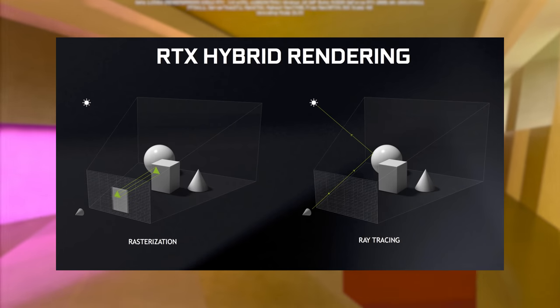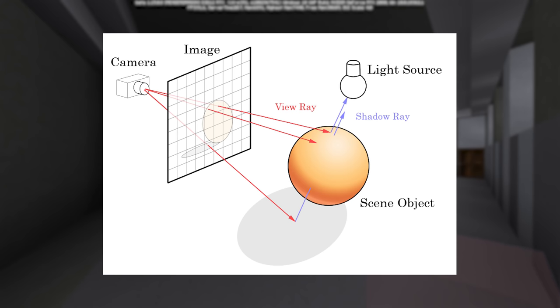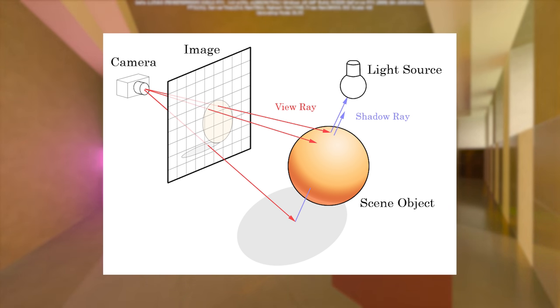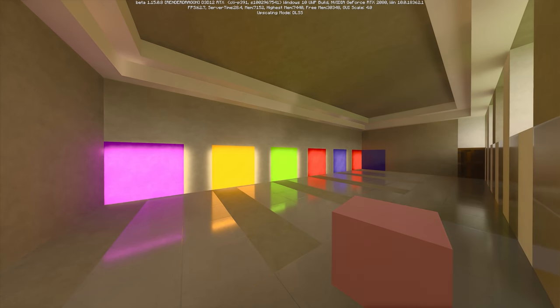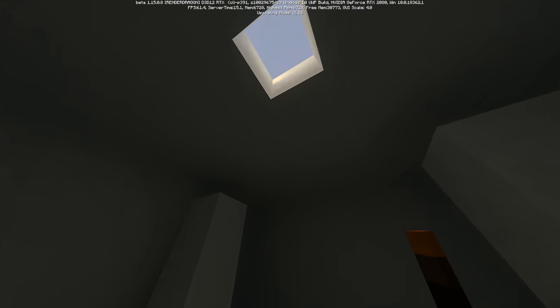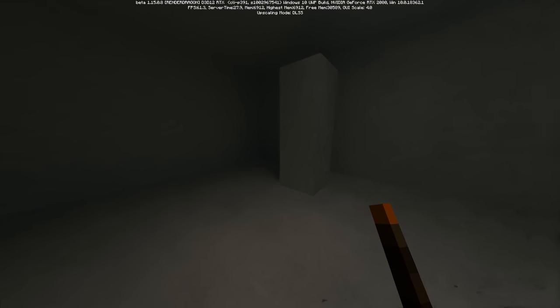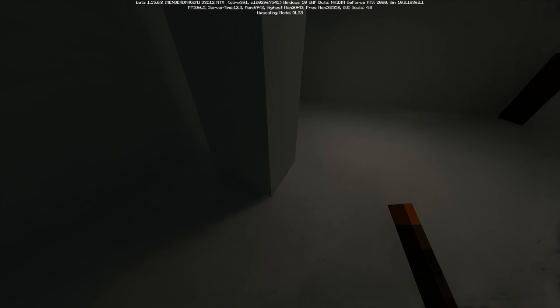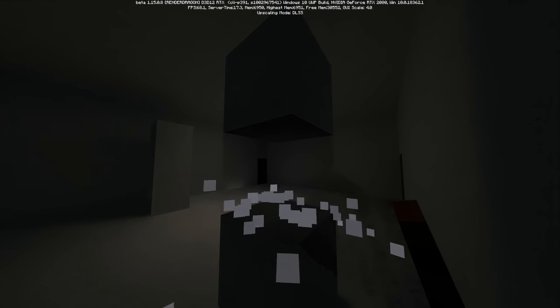Rather than being a manually generated approximation of how light behaves, RTX turns light sources into actual light sources. These lights cast rays that are calculated in real time, and in Minecraft they can bounce about 7 or 8 different times off of objects. Obviously light in real life can bounce a seemingly infinite number of times, so 8 bounces might not sound like a lot, but it's plenty to generate convincing-looking lighting and even enable some pretty wild things.